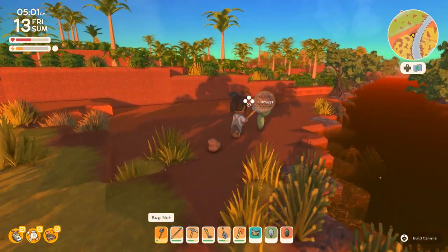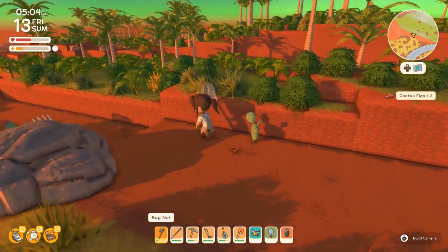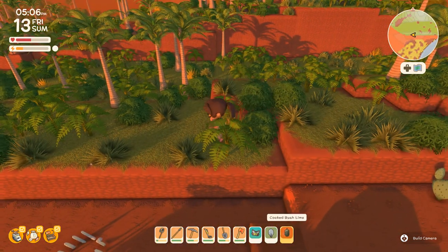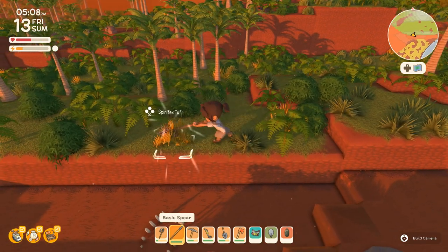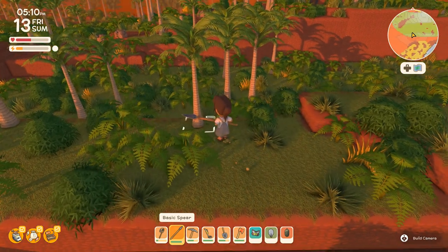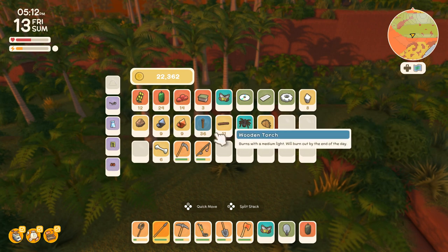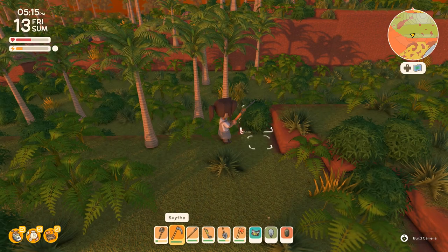I wonder if the turkeys will let me get close enough to gather the bananas. Oh this is so cool — this is the kind of forest I really wanted to spend a ton of time in! There's the spinifex. Can I get some grass seeds? If I use the scythe will it give me some grass seeds? I might want to keep my hands on my spear just in case.